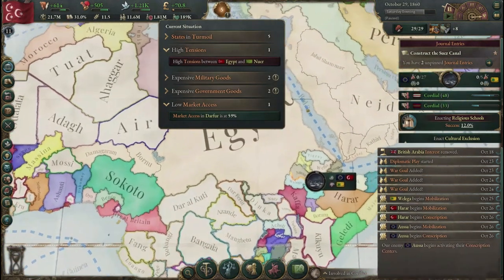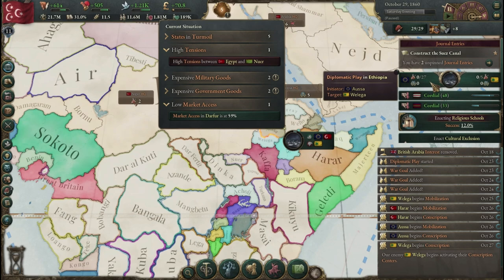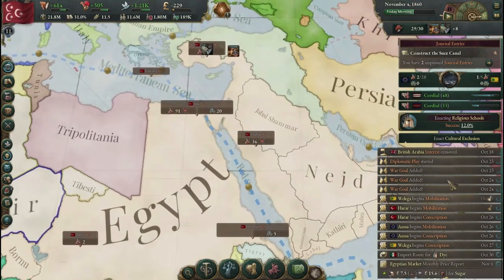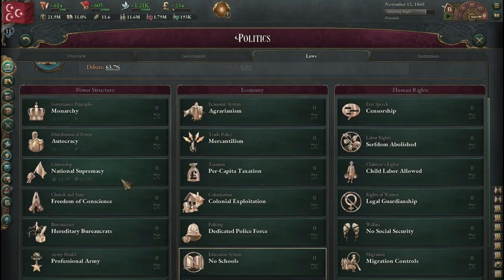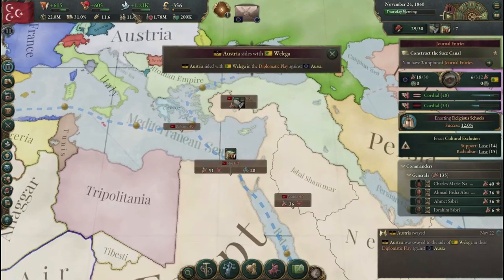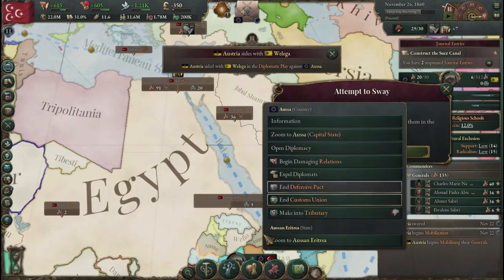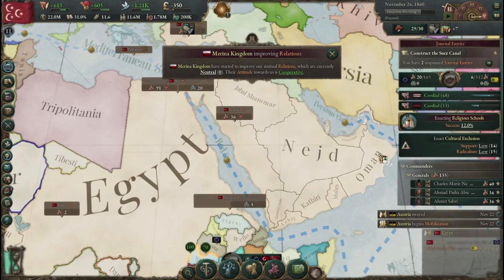There's high tension between Egypt and New Era — I would very much like for that to happen. There's a diplomatic play between Alsa and Welga, but I don't care to get involved in that. Enacting cultural exclusion is an option — we currently have national supremacy. Cultural exclusion could be helpful, though the Sunni and Petit Bourgeoisie would not like it. Alsa would give us an obligation, and they're currently in a customs union with us, pretty close to becoming our tributary — that obligation might be enough to do it.